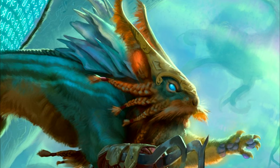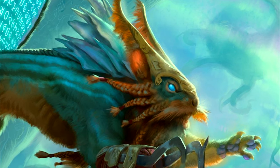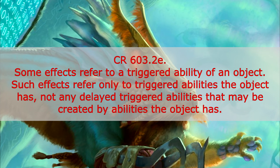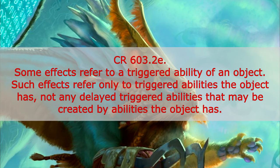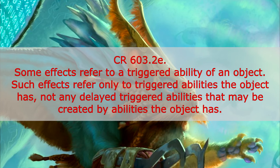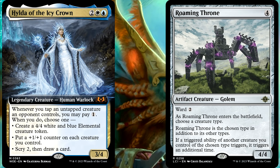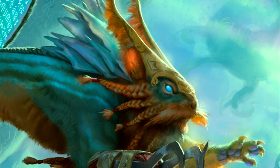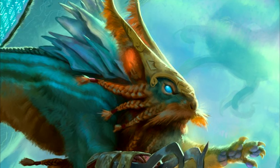But sadly, something being the source doesn't mean that it's the object. Once again, we must dive deeper into the comprehensive rules to find section CR 603.2E, which says: some effects refer to a triggered ability of an object. Such effects refer only to triggered abilities the object has, not any delayed triggered abilities that may be created by abilities the object has. So this means that the static ability on the Throne will see the reflexive triggered ability as something triggered off of the other triggered ability, and not as something triggered off of Hilda, a human.